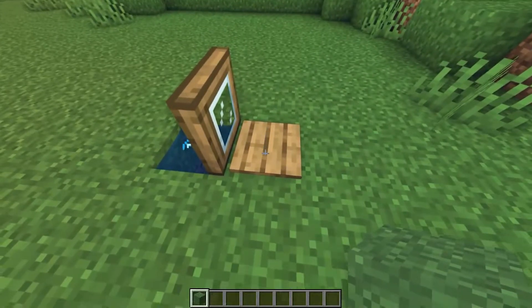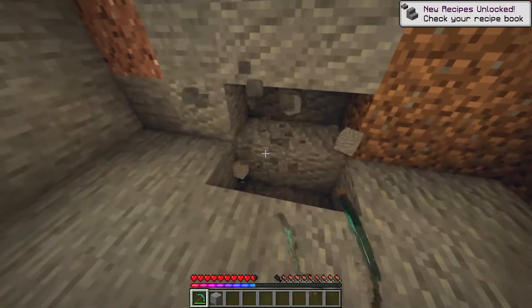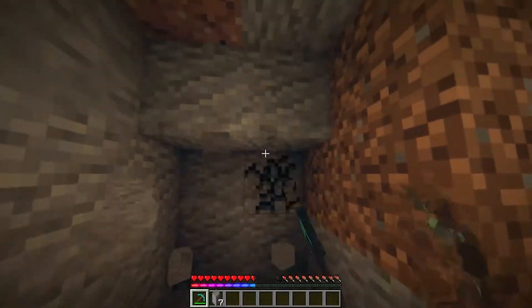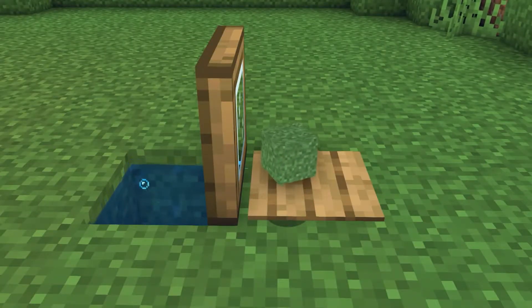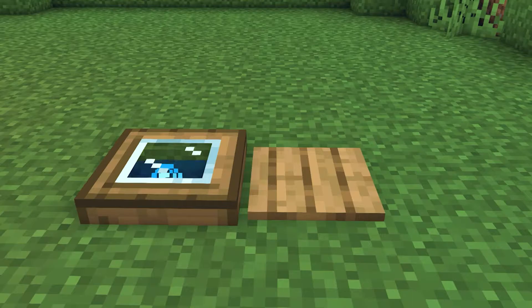The final method we're going to look at today is using items. This won't let you travel as far compared to some of the other methods due to how despawning works, but is very useful for a quick trip out to the mine or just to grab some items. By leaving an item on the pressure plate, it's going to keep the trapdoor open until the item despawns, leaving you able to get a quick mission done and return home in no time.